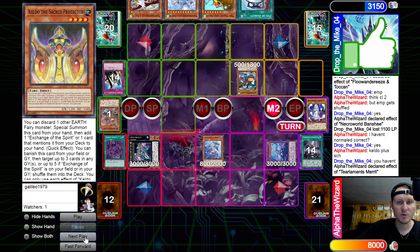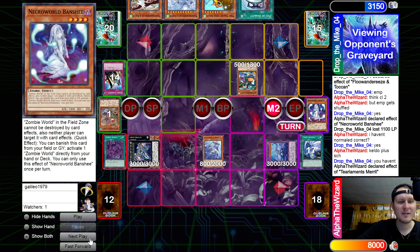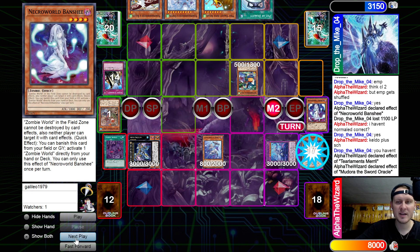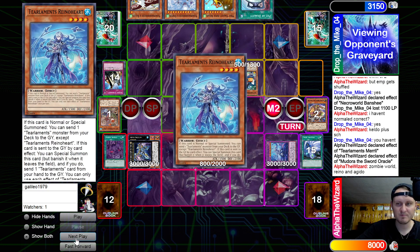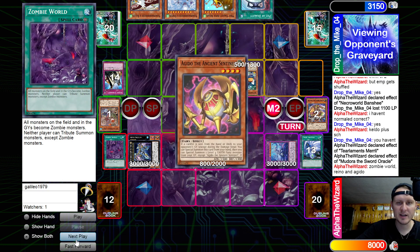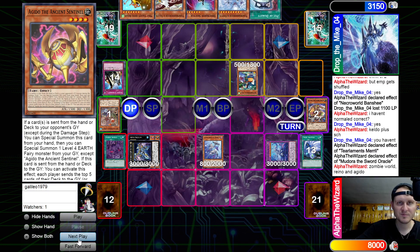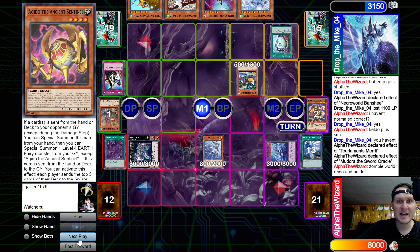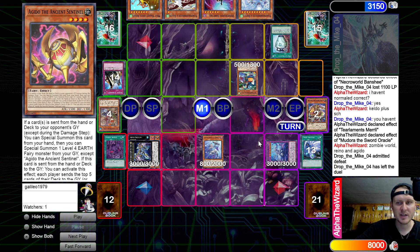Merrily effect, mill three — and we hit another Banshee, that's actually insane. Mudora effect — Zombie World, Rhino, and Aguido. Because we love making Flundermill. His hand is so bad — that's crazy. I can't believe he bricked like this. He just scoops. He knew it was game.